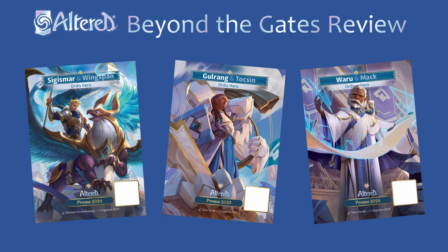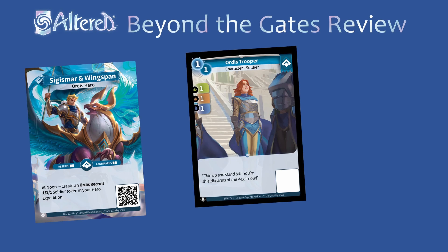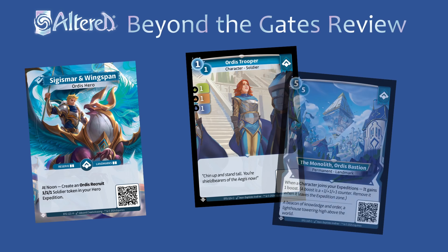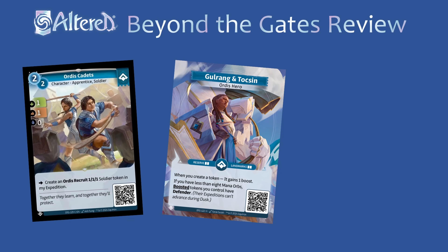Now let's take a look at the heroes. The first hero is Sigismar. He's really good at go-wide strategies since he already summons a token each day. You'll want to play a lot of low-cost characters and other token generators, and these will pair well with things like Monolith, Disbastion, or Charge which can boost up all of your characters on that wide board. As for Gorong and Toxin, you're going to give your characters Defender but they'll also get lots of boosts.